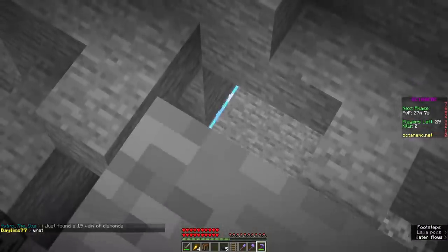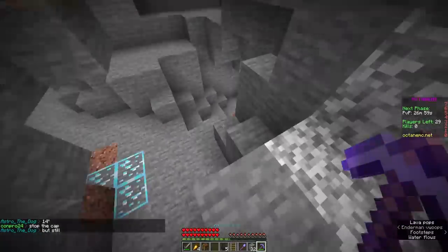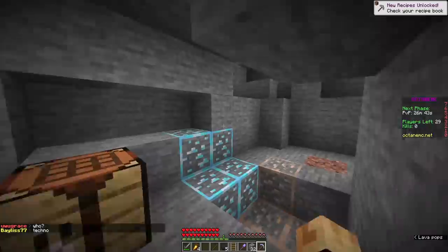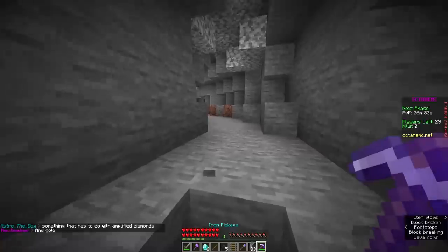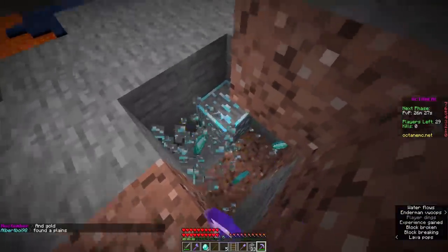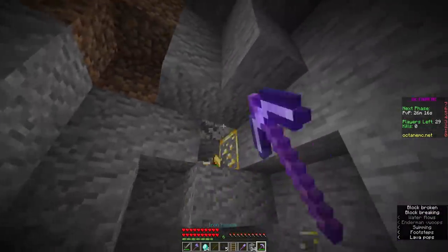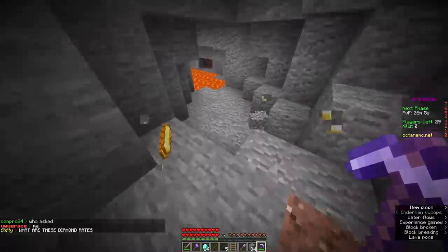We have some diamonds already - I can see the edge of them right there. We've got to just avoid that creeper and avoid any skeletons that might be coming. We don't even have an iron pickaxe! I'm clearly a professional. There we go - we have an iron pickaxe, now we can grab some diamonds. I really almost just mined diamonds with a stone pickaxe. To make this armor, we're going to need 54 diamonds. It seems like a lot, but it'll probably be obtained quicker than you think. The effects of the multi-armor are absolutely insane.